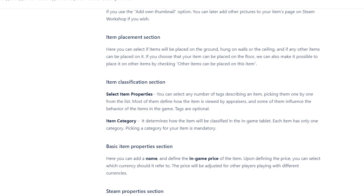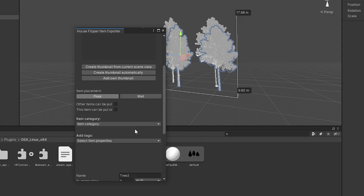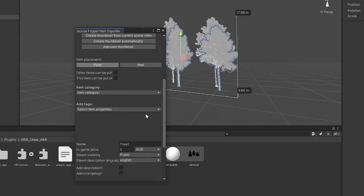So the item classification section — as you're defining an object in Unity, this is effectively how you tag it. Here's my kind of house with a tag, I'm just playing around with some trees. When you get the option, it initially looks like the basic choices are whether something can be placed on the floor or a wall, and if placed on the floor whether other items can be put on top of it, and basically whether things can be stacked.